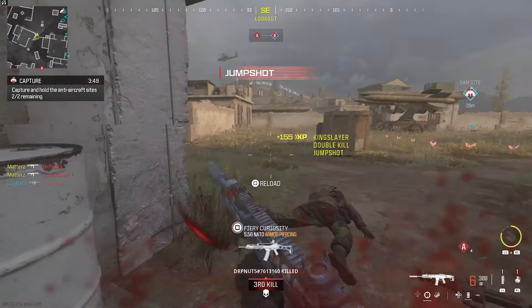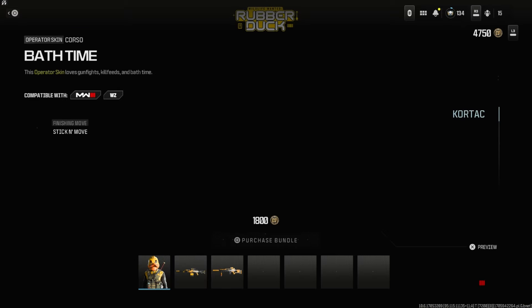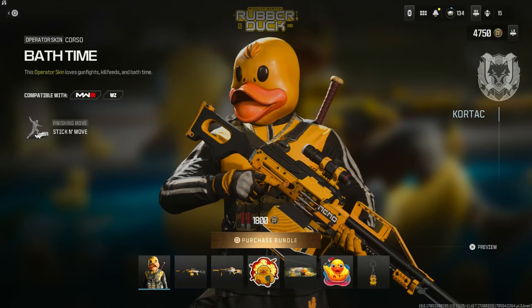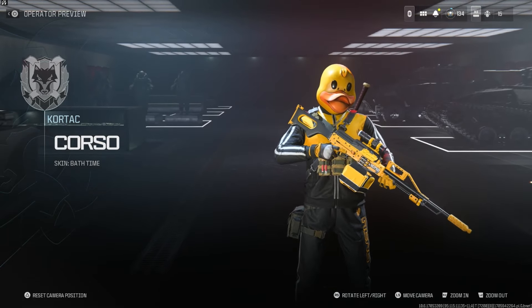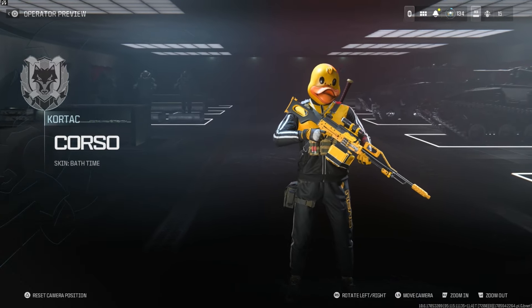First up in the store, we have the Rubber Duck bundle. Timestamps are down below if you want to skip around. I have to cover this because it's been a pretty controversial bundle — it's 1800 CoP points, comes with an operator skin for Corso, and of course a rubber duck mask.